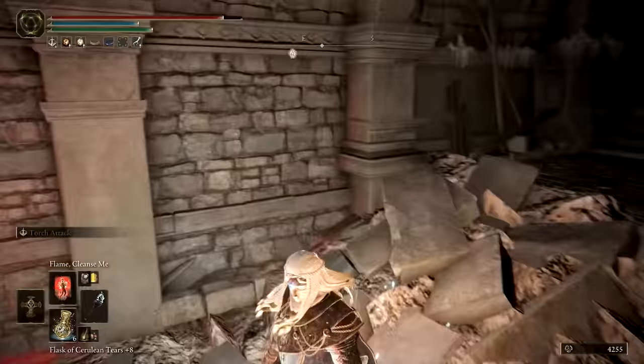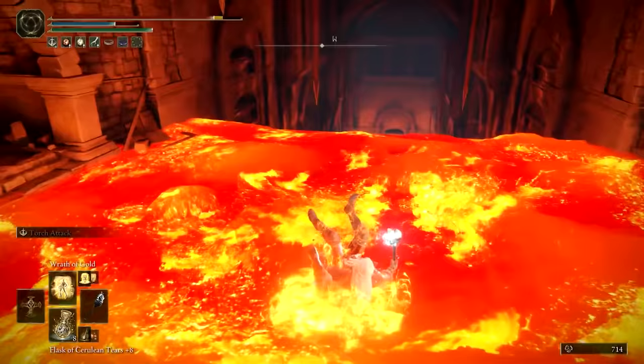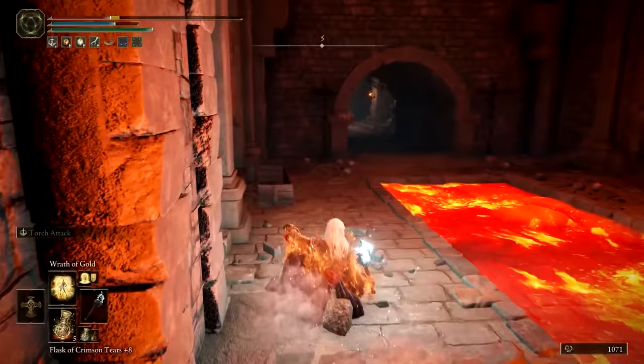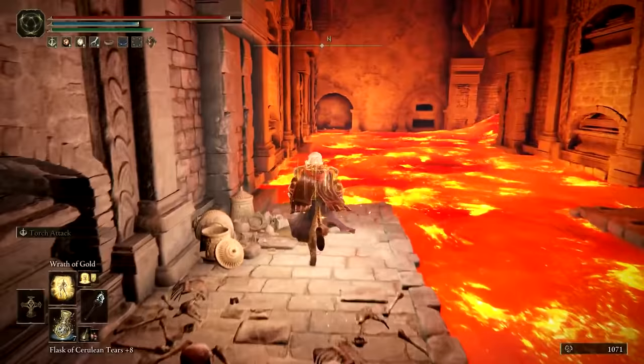Back at the safe spot, wait for the Chariot to turn around and move past you before sprinting further down the ramp, and begin rolling to travel down the path of lava. The Chariot on this level will not travel beyond the solid floor, meaning you'll only have to worry about damage from the lava as you travel toward the bottom. Head left at the bottom toward a hidden chamber where the Ringed Finger weapon can be looted from a chest. Heal up and then head back across the lava pit to the alcove on the opposite side.